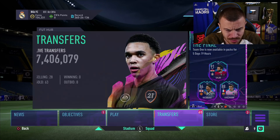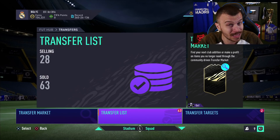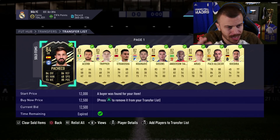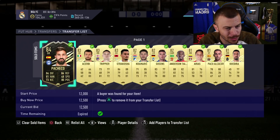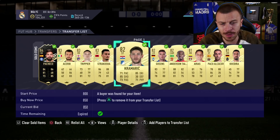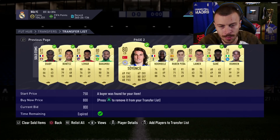Let me go to the transfer list. I'm currently selling all the players that I packed on Friday evening from the mini pack opening video. We sold Pacheco, Trippier, Strakosha the goalkeeper, Kramaric, Taliska, Sami Kadira and so on.